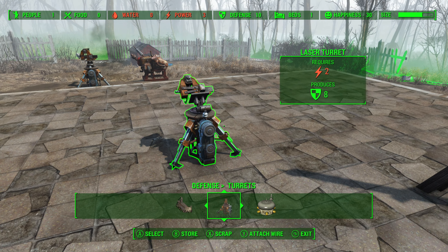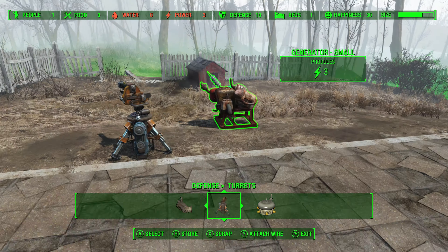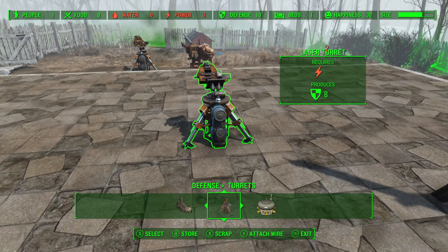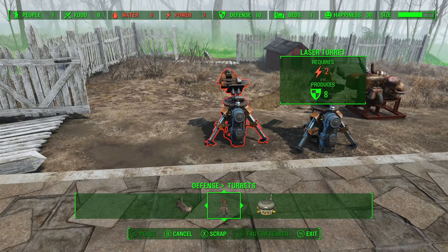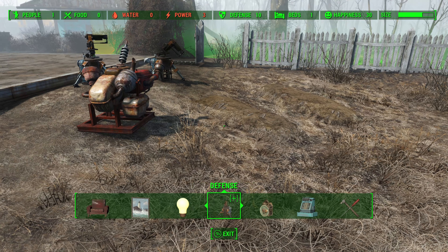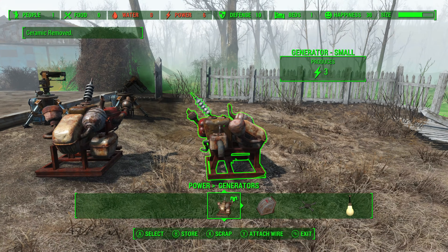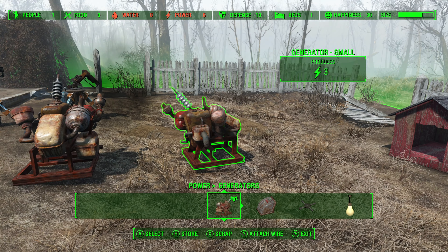Notice that this one doesn't have any power but this does, and that's because we don't have enough power — we've only got a power of three. So we're going to put the turret there, and now I'm going to go ahead and generate another generator and connect this one to this.